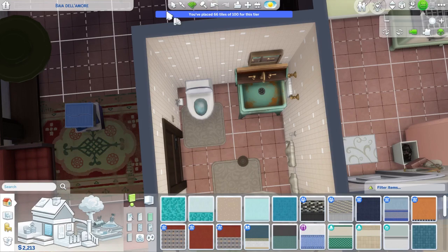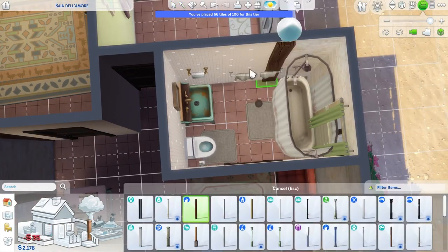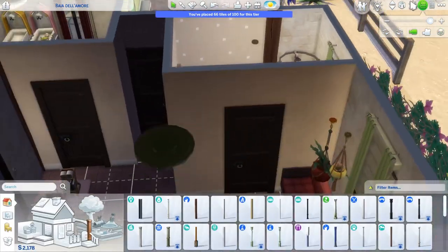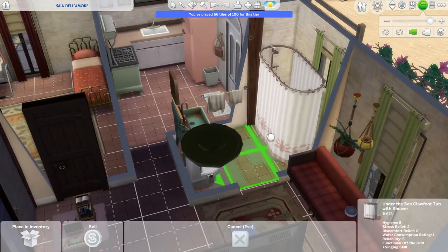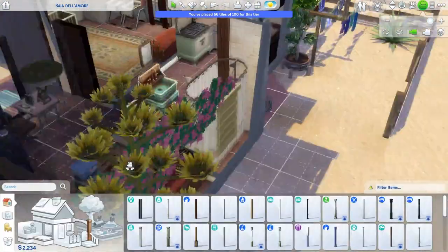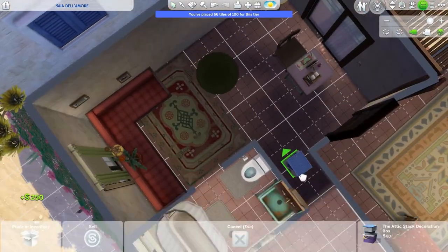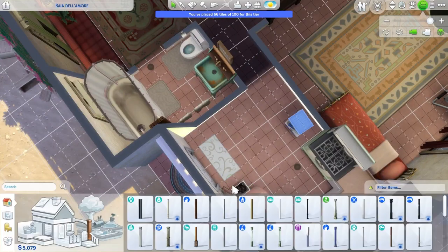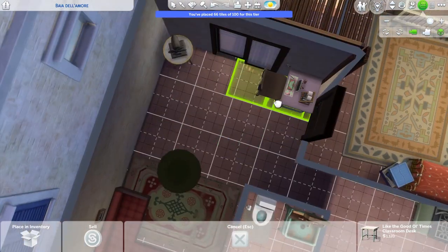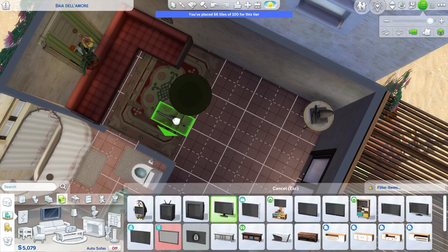Romantic is kind of the only word I can put to it. That's probably part of why I thought of doing the 100 baby challenge here — it's a very romantic game challenge. There we go with another one of those beams, popping it in to make the transition from a brick exterior wall to interior tile wall a little less abrupt. And then just kind of trying to give some privacy to the bathroom, but also realizing it's Sims and they don't need a huge amount of privacy.